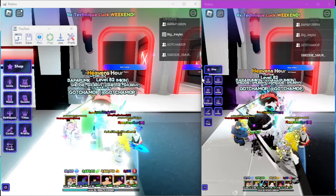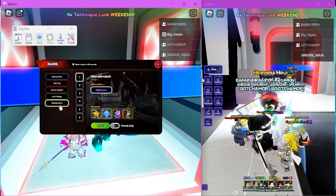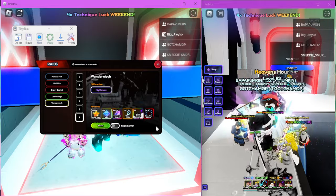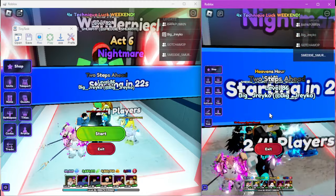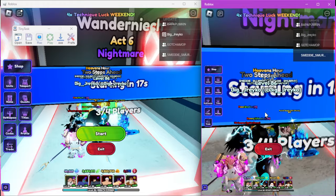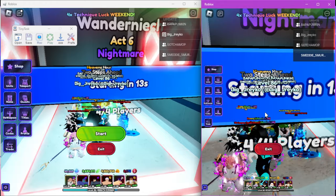What up people, we're back in Anime Last Stand, and we're going to show you how to do the new raids — the Bleach raids. We do Act 6, and we're going to do it with multiple alts. You can do it with one character. This is how you get Aizen and you get secret portals for the godly mission.